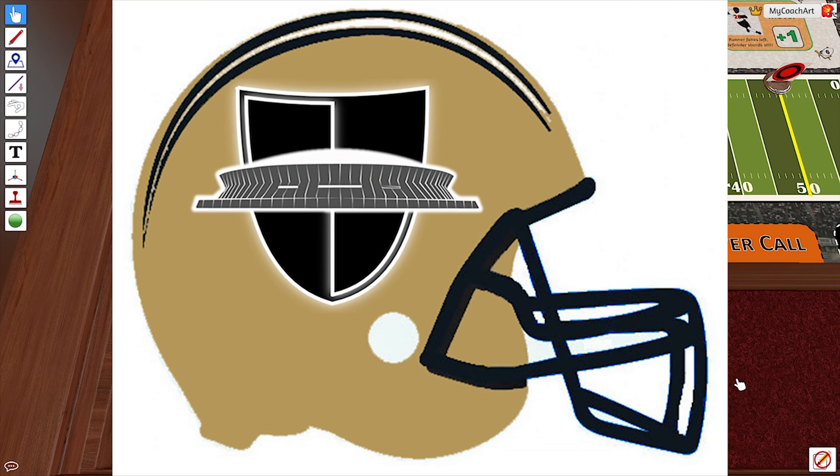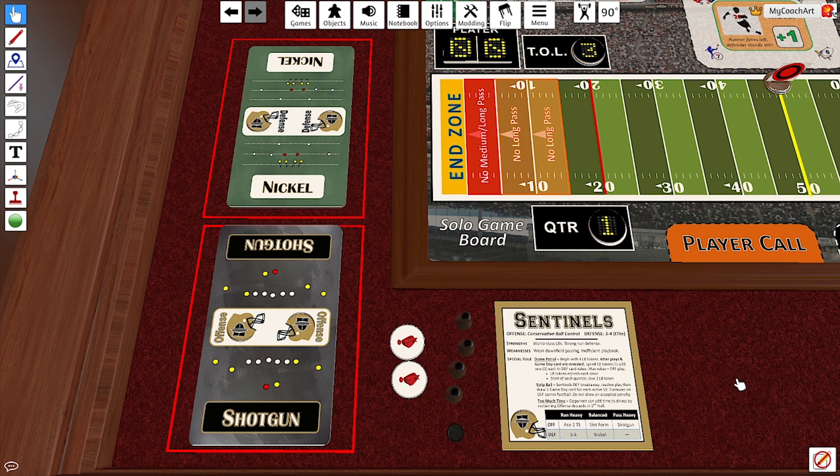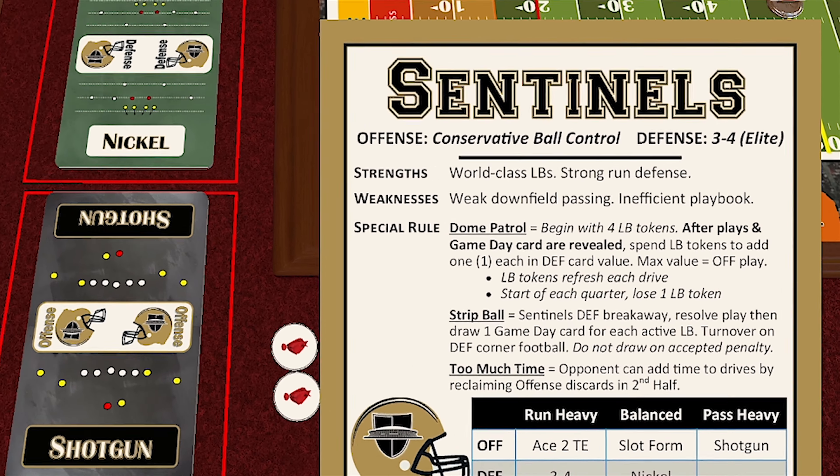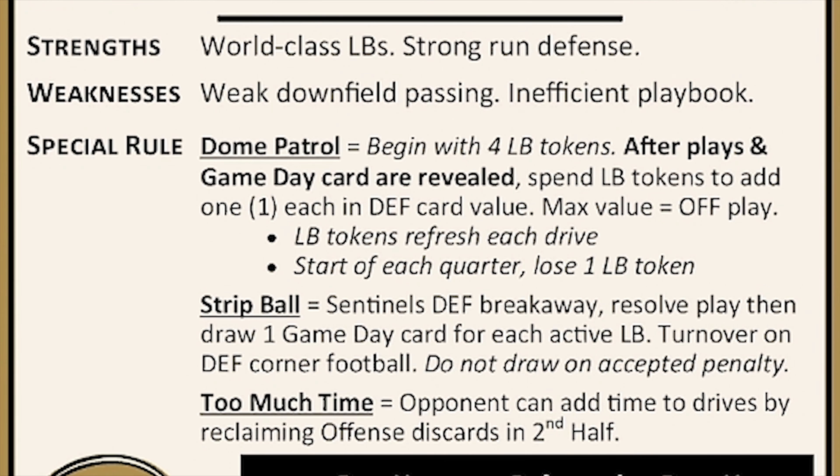Now we're going to take a look at the Sentinels. This is the team based on the 1991 New Orleans Saints. This is a rarity in Breakaway Football because this team did not win a playoff game. Most teams in Breakaway Football are iconic single seasons, and if you're a Saints fan, you remember this team. This is the team that had the Dome Patrol: Sam Mills, Ricky Jackson, Von Johnson, and Pat Swilling — arguably the best linebacking core in the history of the National Football League.